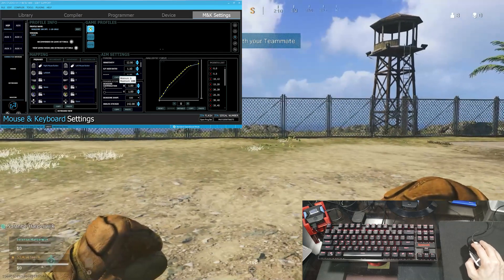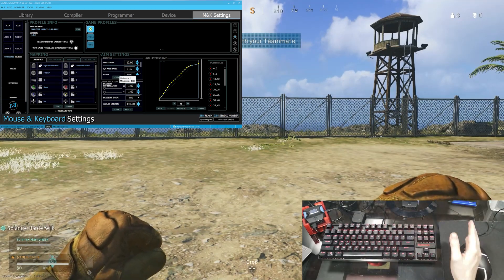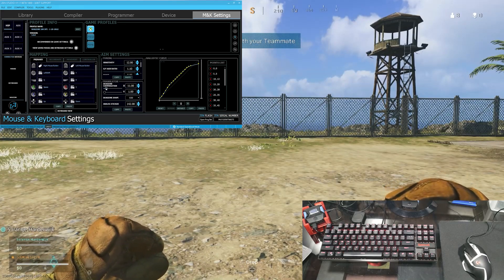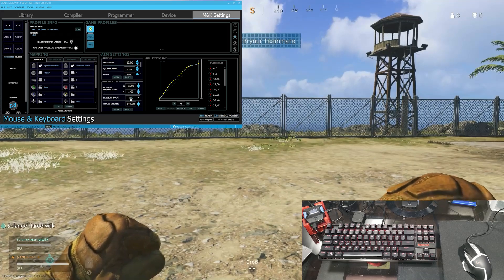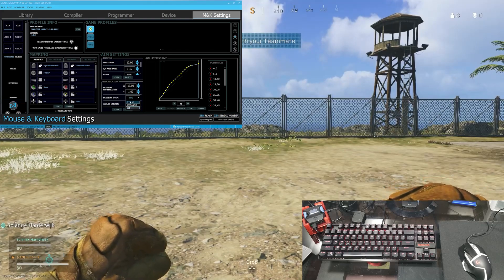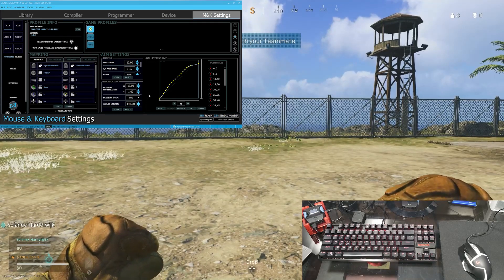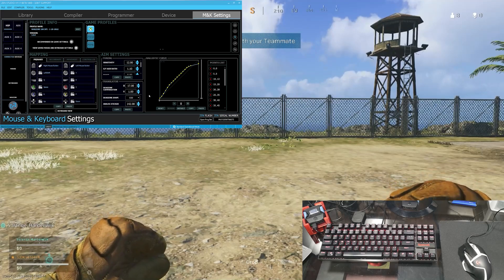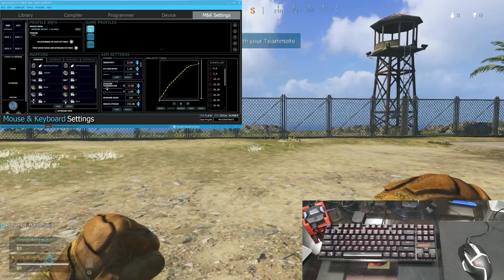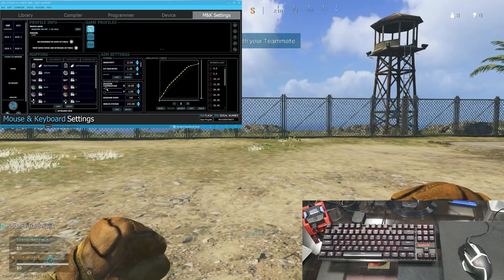1 is too low, so I'm going to raise this up until my very small hand movements register movement in game and actually allow my character to work. I want the X and Y to be the same. You also have a dead zone shape here — since I'm playing Call of Duty I'm using the Call of Duty dead zone shape, but you also have ellipse and rectangle. You can look up online what shape of dead zone most games use. I'm going to bump this up from 1 to 10 just to see how it feels.